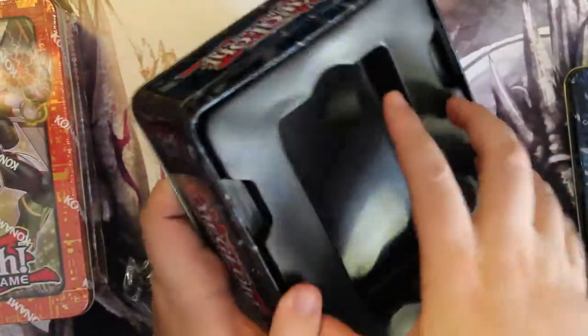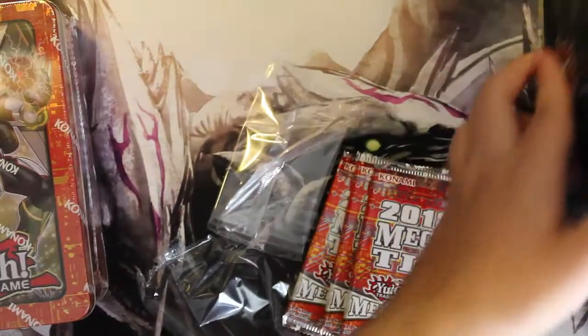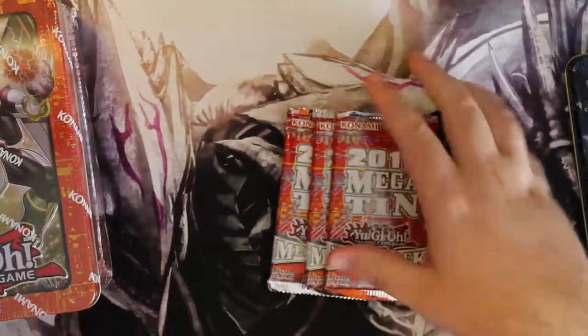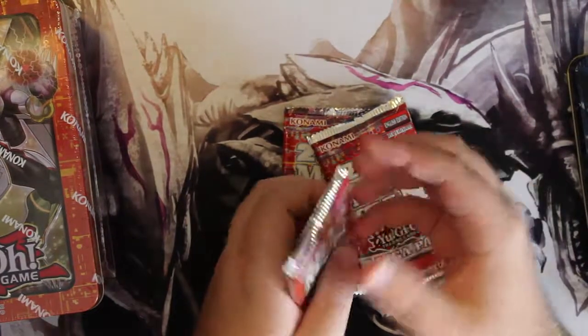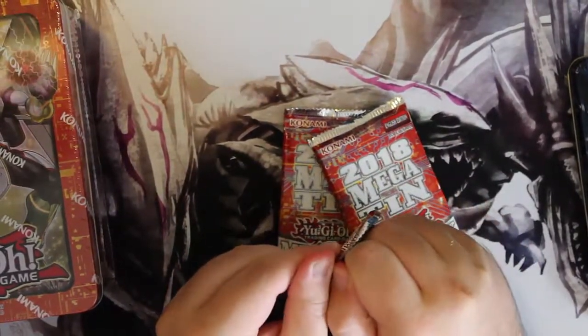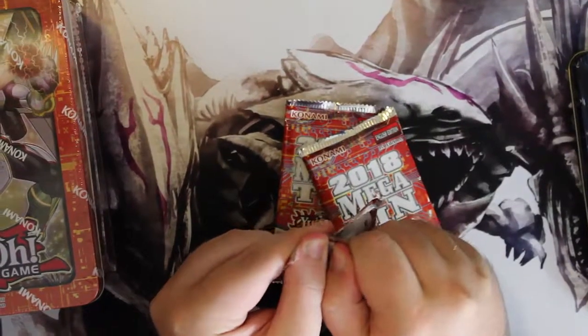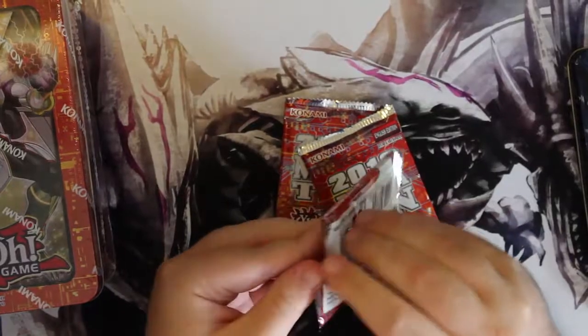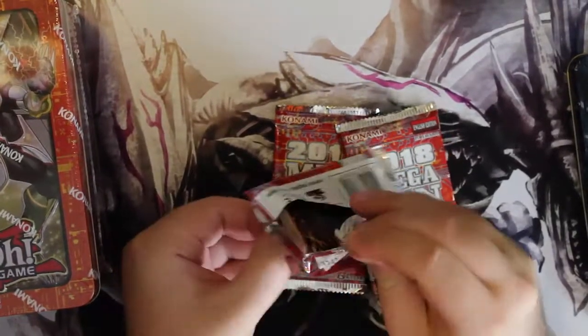And... well, that's Konami — so expect to be paying for the packaging only, more so than the cards themselves. The Mega Packs contain a total of 16 cards in them: one Secret, one Super, one Ultra, and the rest are common.